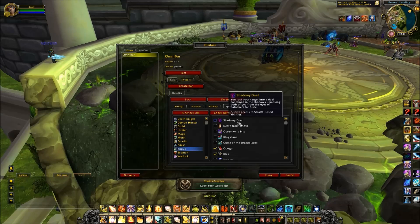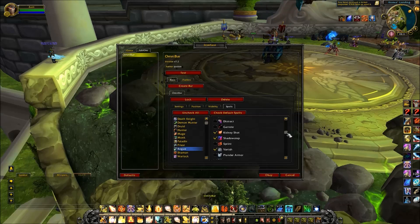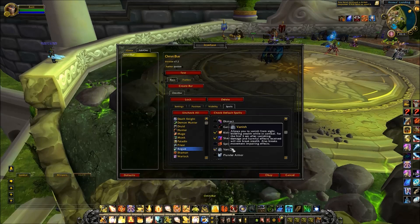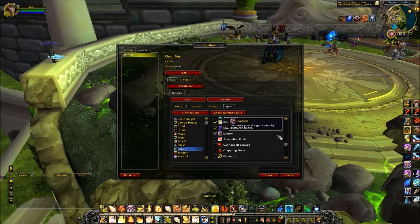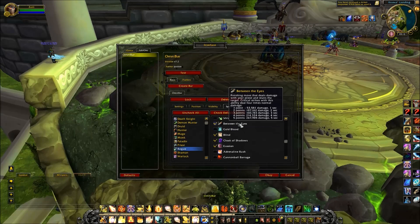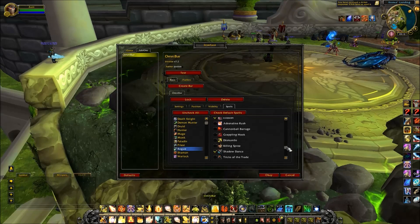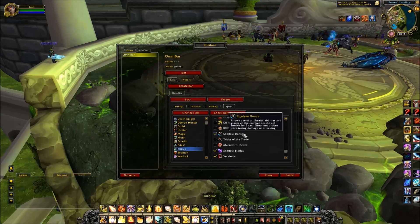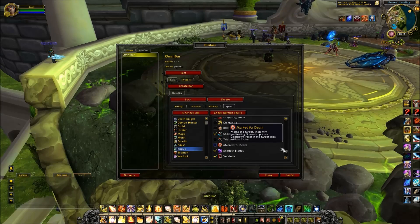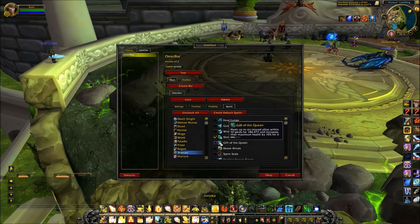For rogue, we have gouge and kick, kidney shot, shadow step, and vanish. Also between the eyes, blind, cloak of shadows, evasion, shadow dance, shadow blades, vendetta, and exsanguinate.